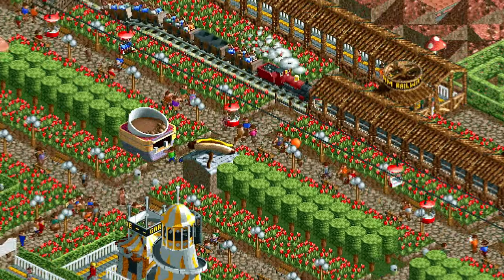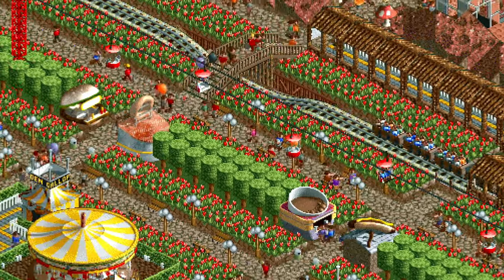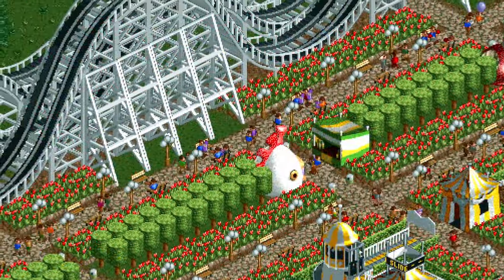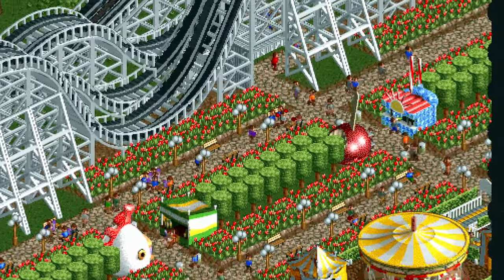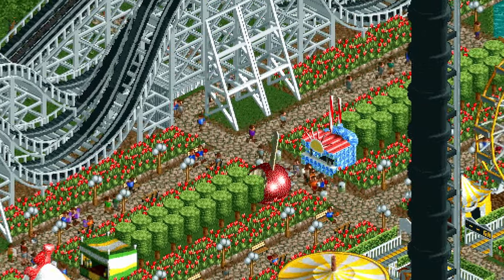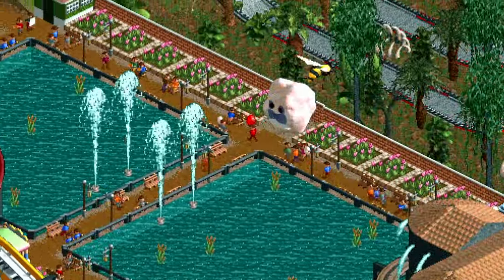Let's talk about shops and stalls — that's everything from food and drink stands to the first aid kiosk and souvenir stalls. Having a wide variety of shops and stalls throughout your park is key to keeping guests happy and can be a valuable income source, especially in parks where guests pay to enter rather than per ride.